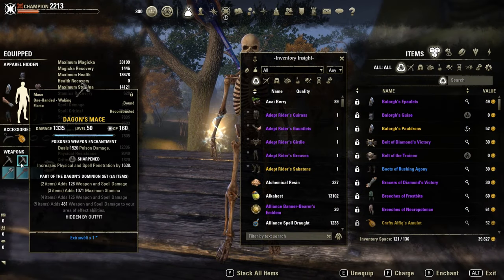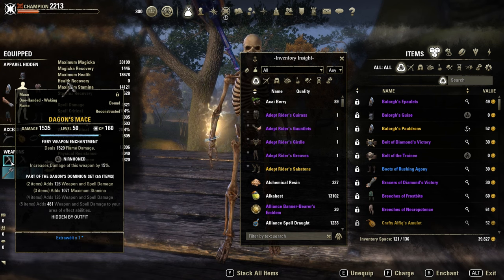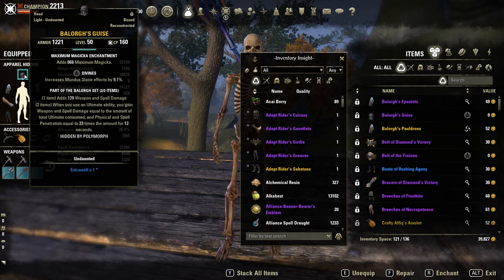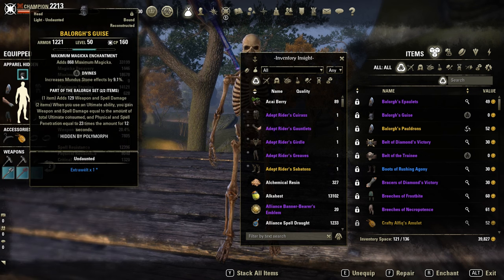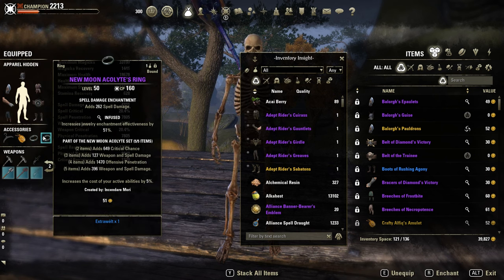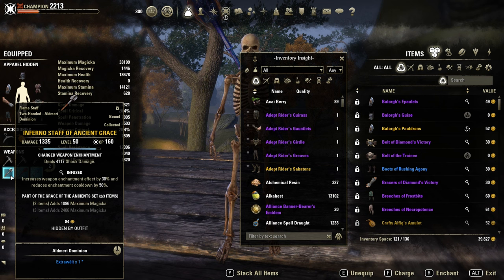Sets — like I said, nothing special. Dagonz on the front bar with 2 maces for extra AOE damage. Then New Moon Acolyte, Balog as monster set. Back bar with Infernal Staff of Ancient Grace, infused for extra shock damage and to proc Minor Vulnerability. Traits: divines. For max magicka glyphs — 1 medium, 6 light, full infused. Spare damage on the jewelry, 2 maces for extra penetration, non-sharpened.